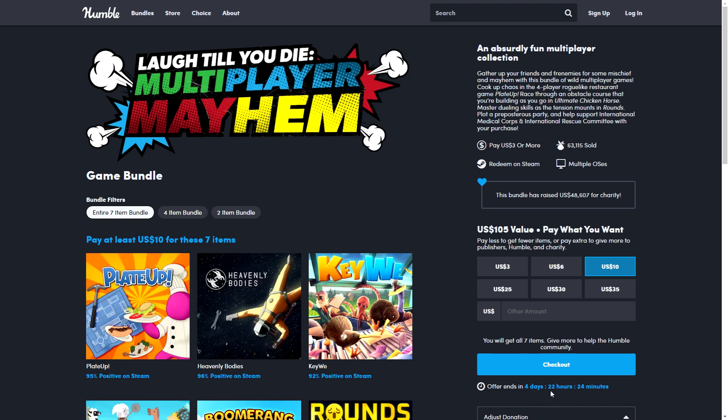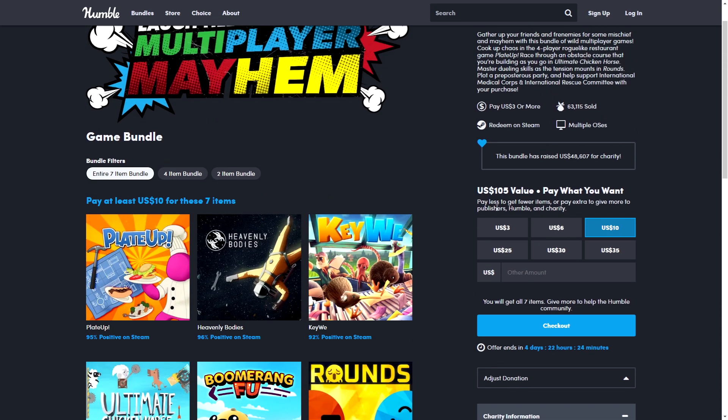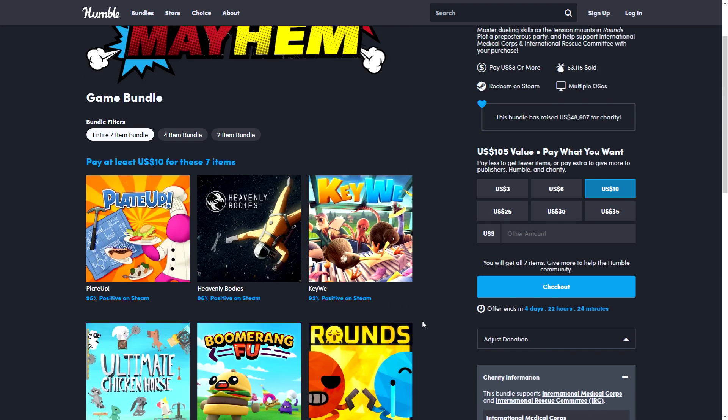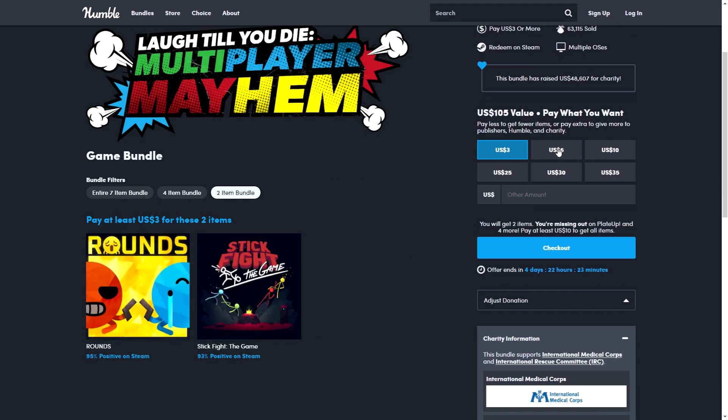Next, the bundles ending soon. The Laugh Till You Die Multiplayer Mayhem bundle has less than five days left — seven games for $10. There are cheaper tiers at $3 for two games and $6 for four, then $10 for all of them. Heavenly Bodies is one that looks interesting to me.